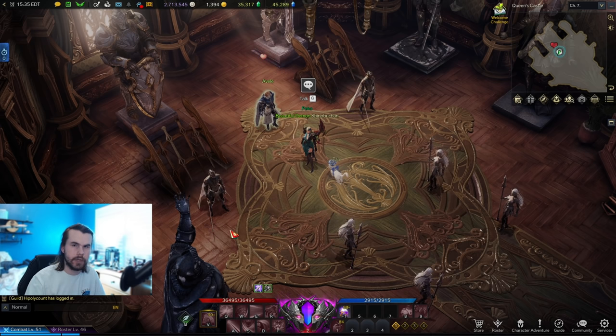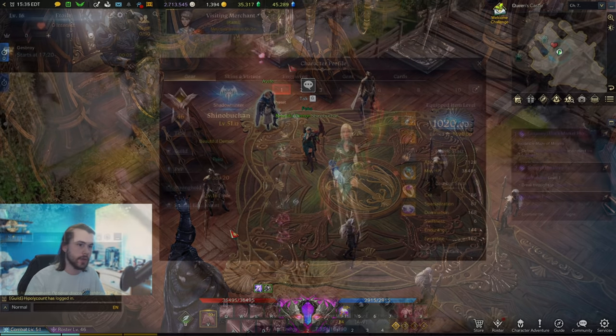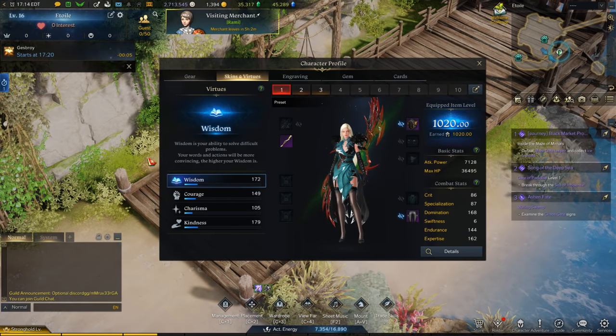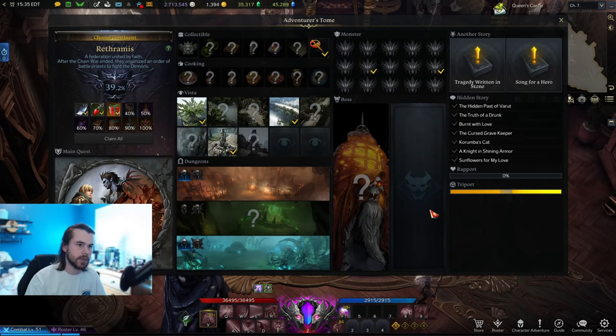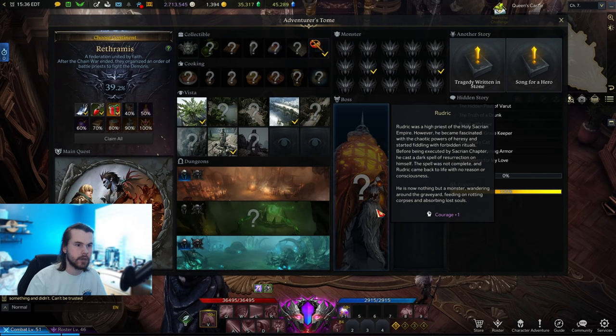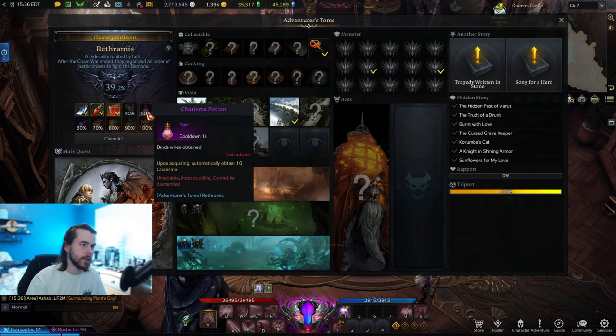Your social stats like wisdom, charisma, kindness, and so on can be found in your character selection screen in the skins and virtues tab on the left. You'll naturally get these virtues by doing side quests, main story missions, doing things like field bosses to get courage, and you can also get potions for these stats by completing the adventure books for each continent.